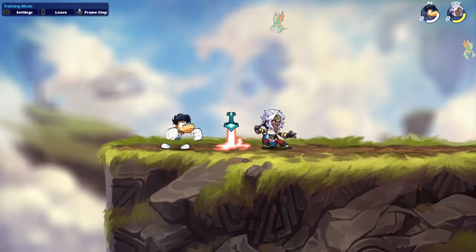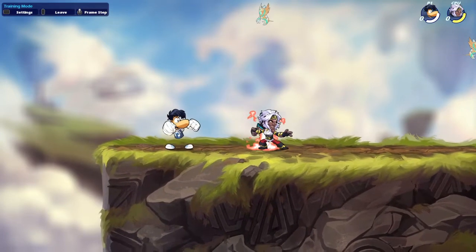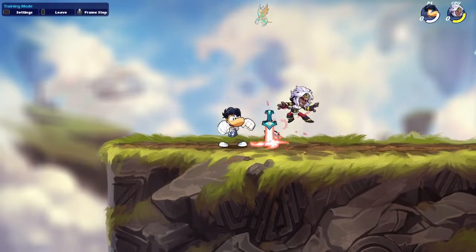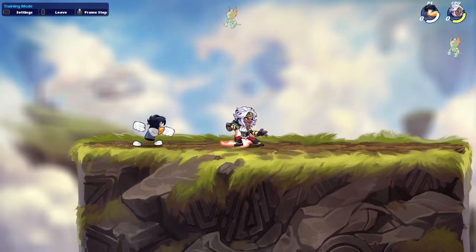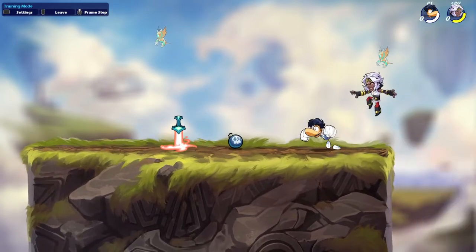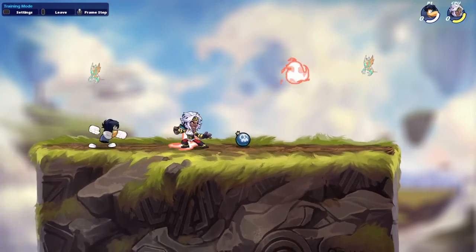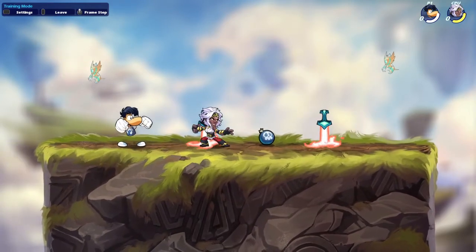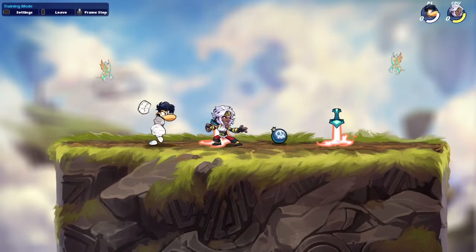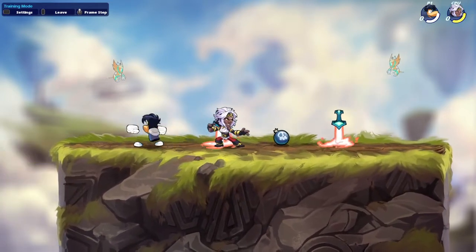Alright, step four is where the Nair comes in. This is the entire input: you want to D-Light jump, chase dodge, then Nair. I did it slow to demonstrate, but let me show you what it looks like at speed - just like that. See how close I am to the ground? The closer you are to the ground, the harder it is for them to dodge - the less dodge frames they have.